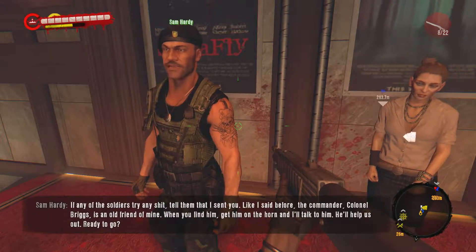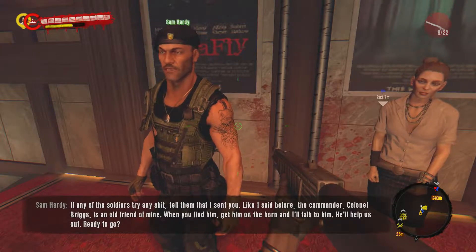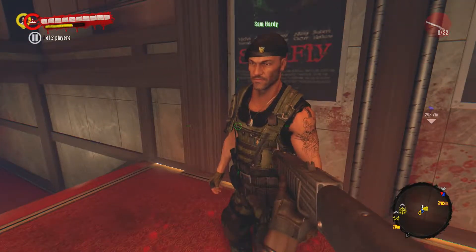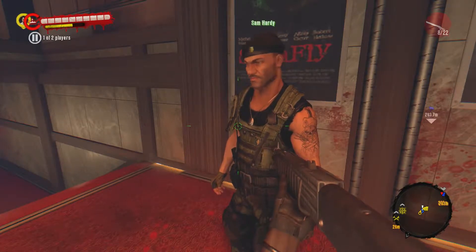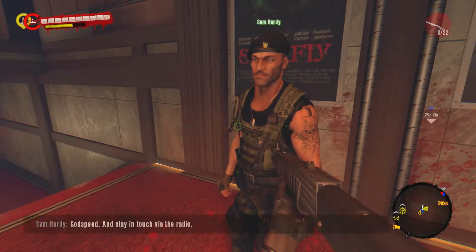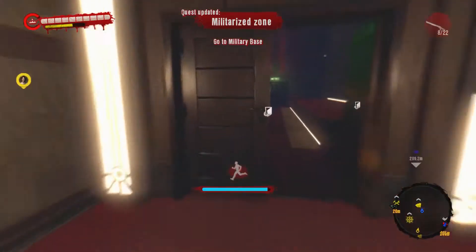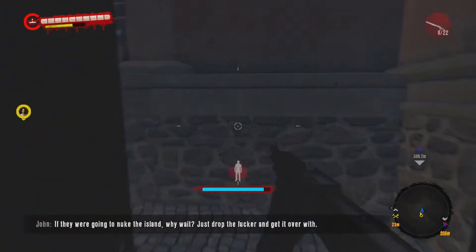If any of the soldiers try any trouble, tell them I sent you. The commander, Colonel Briggs, is an old friend of mine. When you find him, get him on the horn and I'll talk to him — he'll help us out. I've got a heavy pistol — DPS medium, high accuracy, high reload time medium. It's a purple, five-star, five skull all the way across. We want to do Safe Haven — all right, let's do it.